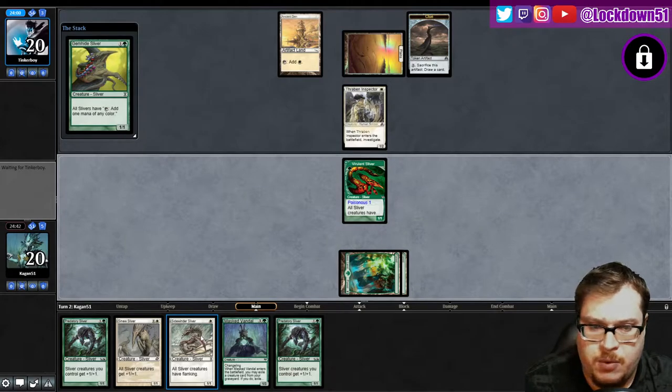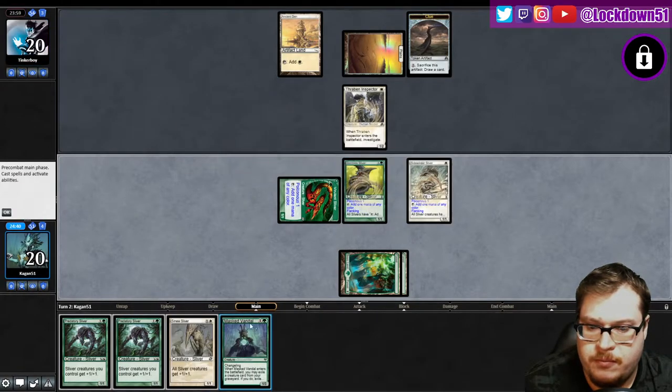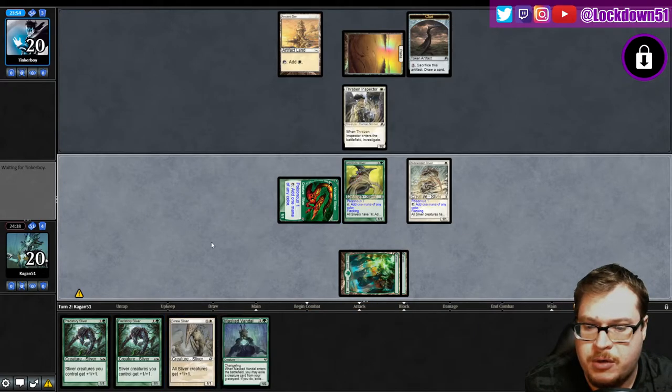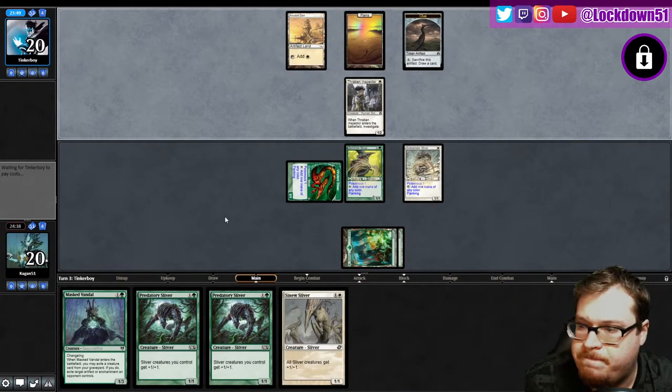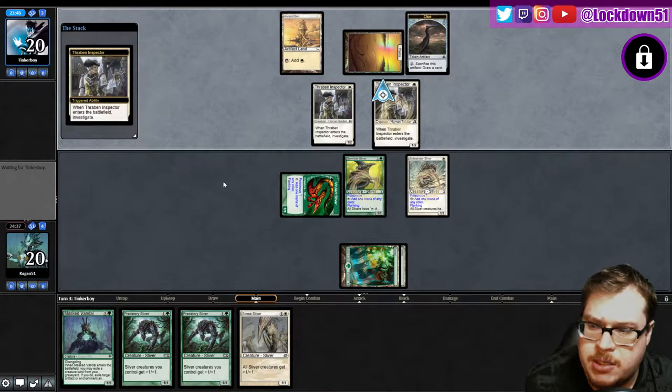Let's get down what we can get down, and then we can just go nuts with our hand next turn. I like it — one more land would be beautiful. Just play out all three lords — let's do that. There we go! Thraben Inspector — is this the best you got? Just a bunch of Thrabens, I'm not scared.